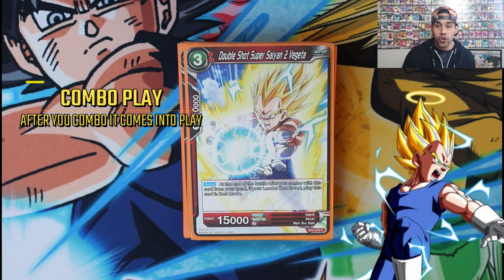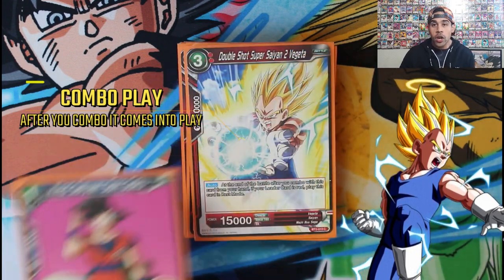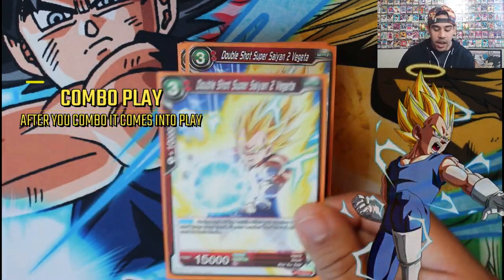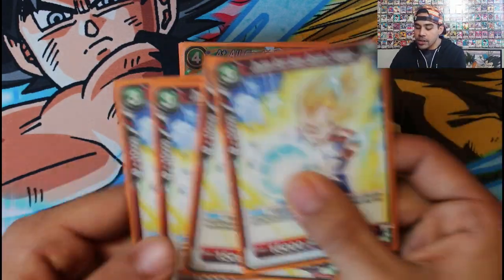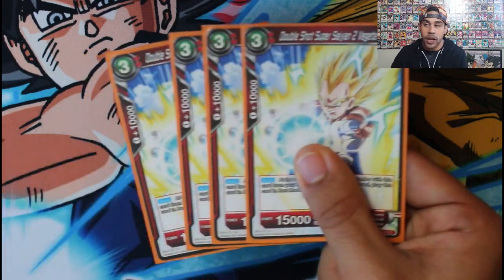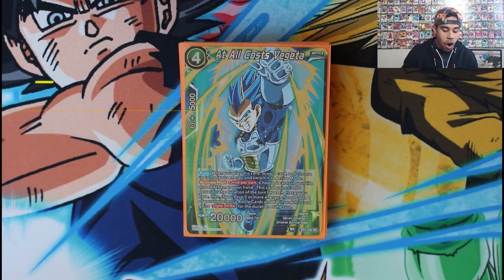Then we've got our one-drop Super Saiyan 2 Vegeta — the ideal card you want to union fusion with. Turn one you play your Goku, then when your opponent attacks on turn two you combo off with this guy, he comes into play, and now you've got a Goku and Vegeta on the field ready to fuse. He's a very strong one-drop Vegeta and a great combo play card — love this card.